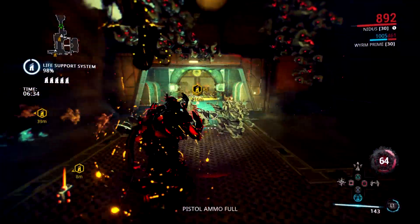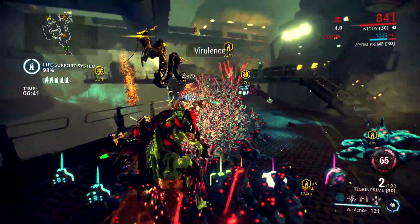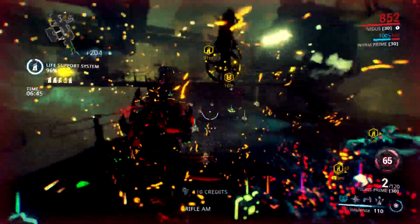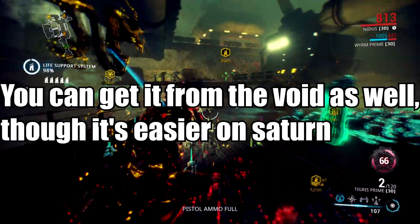Just a disclaimer before I start this video: this will only work for this one specifically because this Fomorian can change locations at different times of the event. So the next time this event comes around, it could be on a completely different planet. To get Omega Isotopes, you have to get them on the planet that the Fomorian is on — in this case, it's on Saturn.